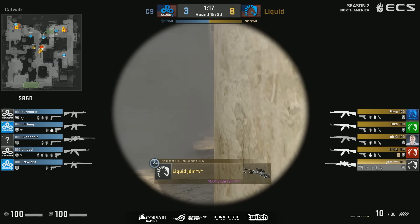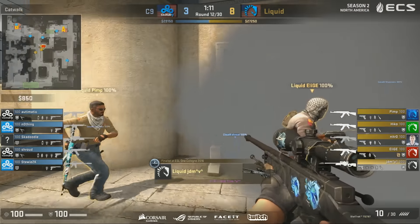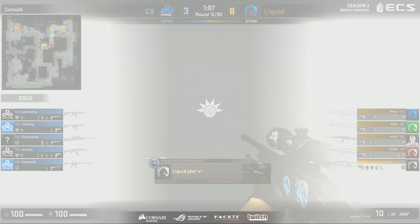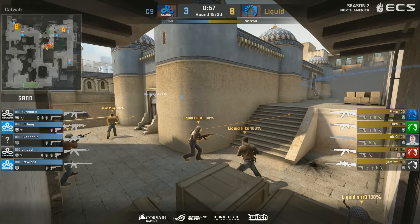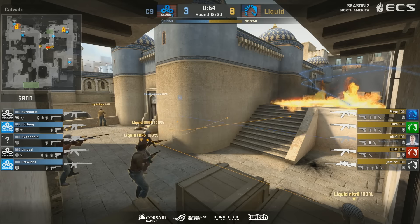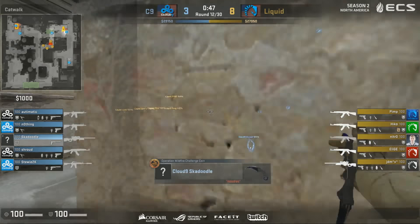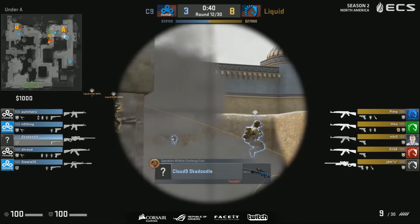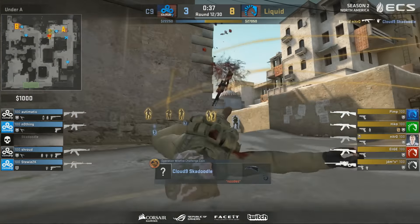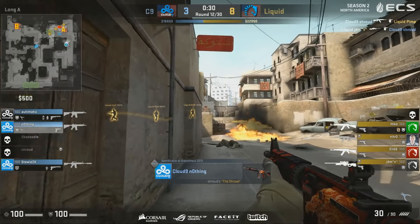Interesting smoke there from Cloud9. JDM still has a gap to work with though. Liquid are in a spot right now where they would like to get some information — they don't know what kind of setup the CTs are playing. Are they playing 2-3 or is it 2-1-2? Right now we can see it's a 2-1-2. No one's on goose there for the Cloud9 side. Nothing still in the pit. He has one flashbang which he can risk trying to flash behind Skadoodle to help him. Shroud in as a boost bot.